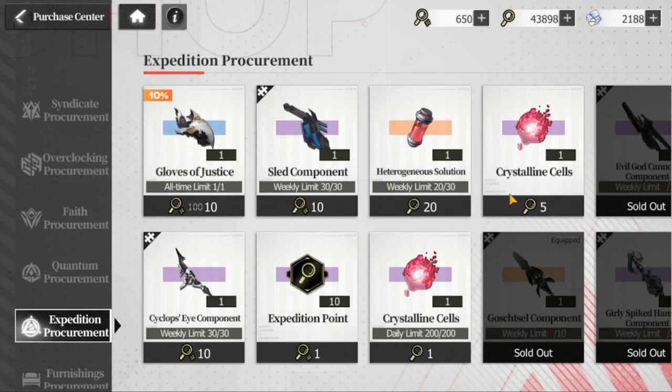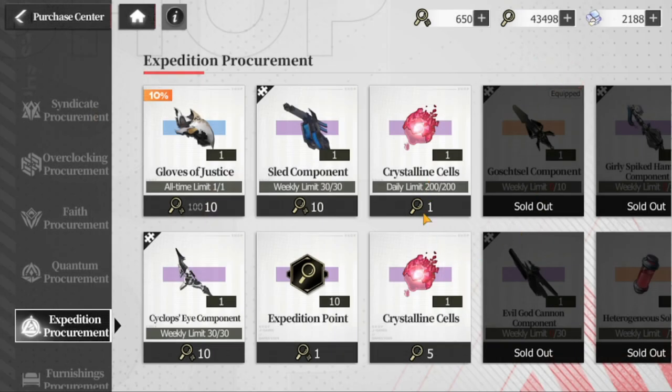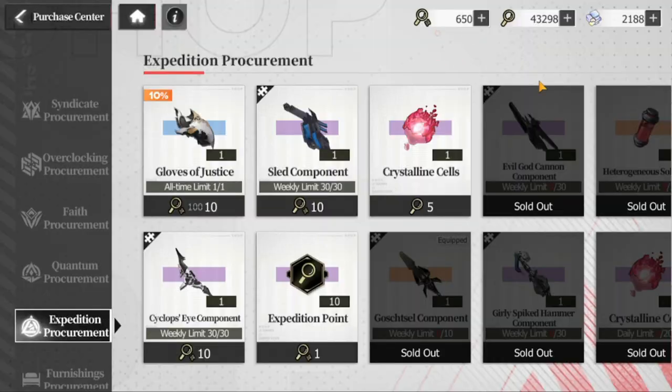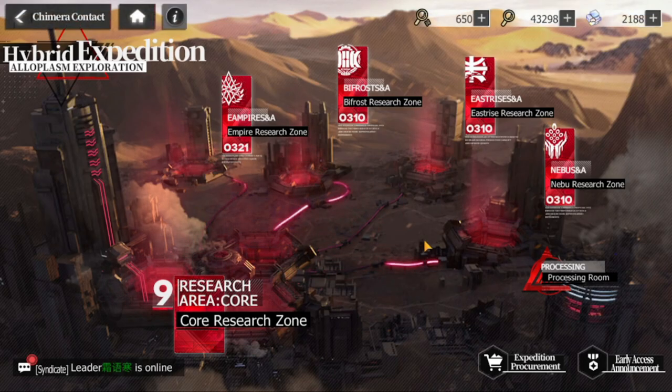For your expedition points, these are the only items you can buy, and these are what upgrade your vibration arms. As much as possible, buy the limited ones first; the daily available ones are secondary. If you have enough, buy out the crystalline cells, the solution — whatever materials you need for the SR vibration arms you're using — and the vibration arm fragment for MC. So those are the basic things you should buy. Hopefully you've reached this stage and are ready to equip vibration arms to your cases. Comment below if you have questions — thank you very much, take care, stay safe Warden!